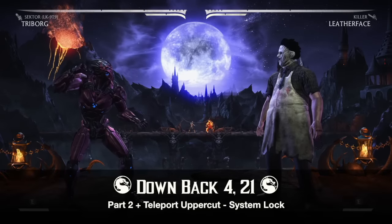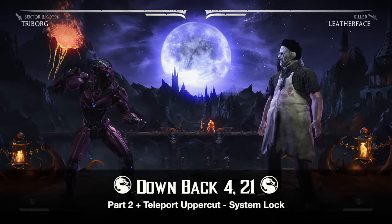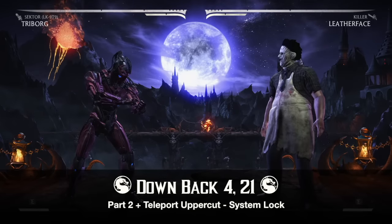For part 2, you want to add Teleport Uppercut and then system lock, which is down back 4, and then a 2-1.